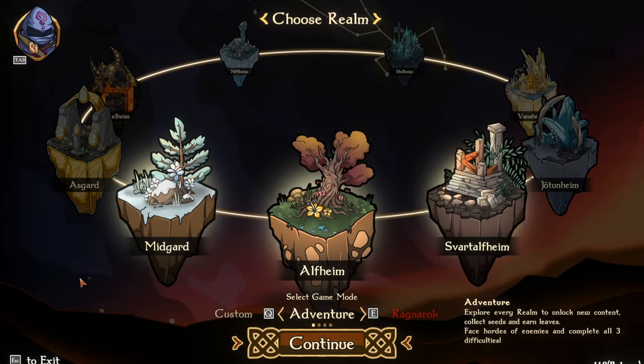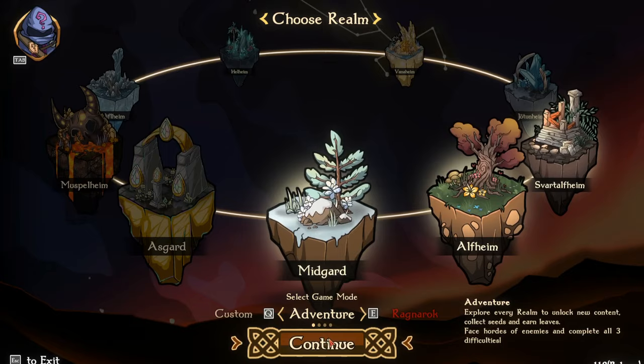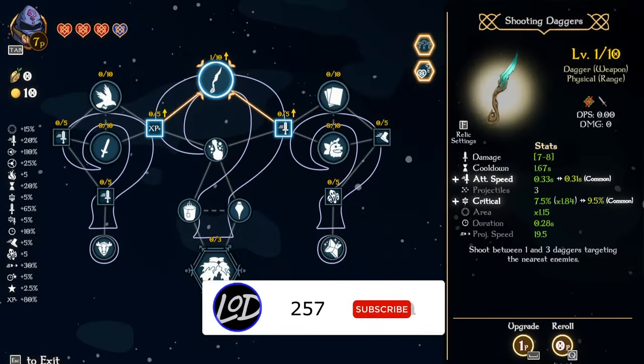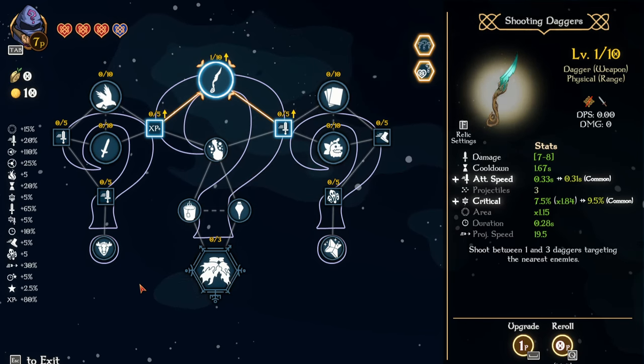Let's jump over here and check the tab — okay, I don't have any skill points, that's perfectly fine. We'll jump into Midgard hard mode and see what we've got. It looks like we have Shooting Daggers and Skog, so we're probably gonna go full in on shooting daggers — especially with double attack speed. Oh, and Moose too — yeah, we're definitely going double attack speed for sure.